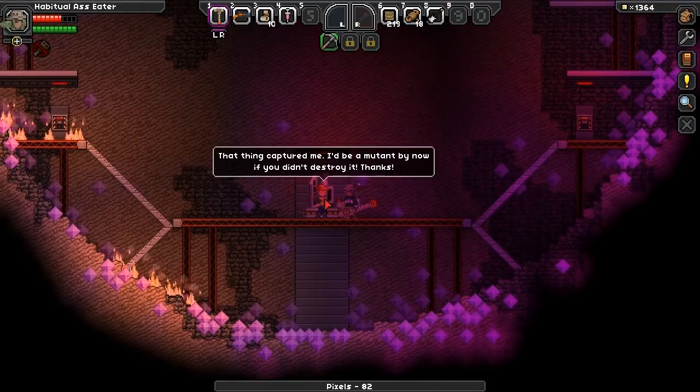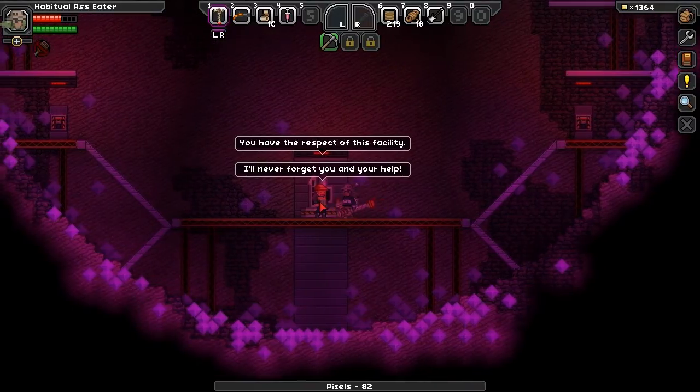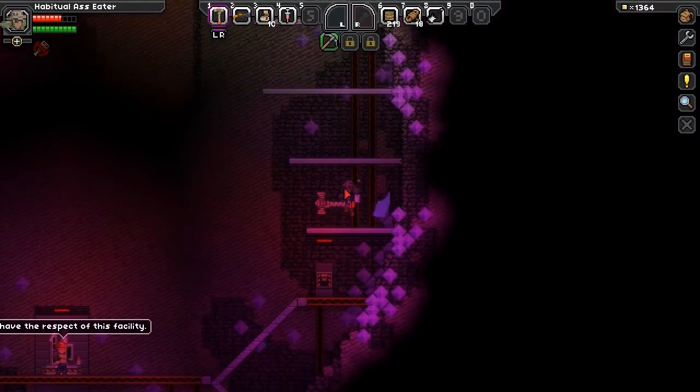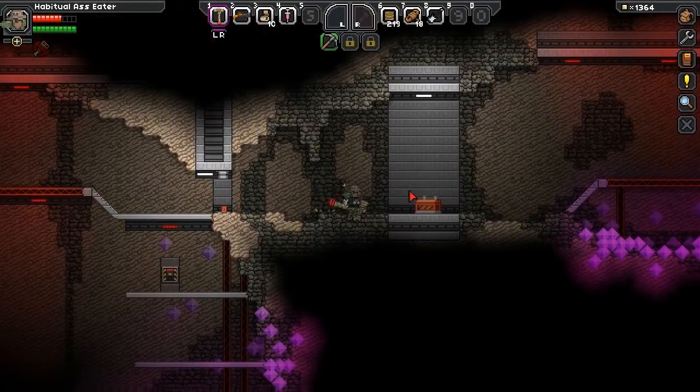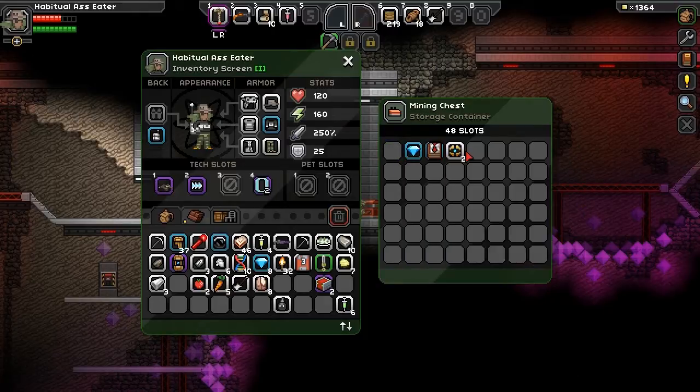"If that thing captured me I'd be immune by now if you didn't destroy it. Thanks - I'll never forget your help." Well, you're welcome I guess. Let's see if there's any new loot for finishing this. Oh, this is different - a matic, a stiletto, and then a capture pod.